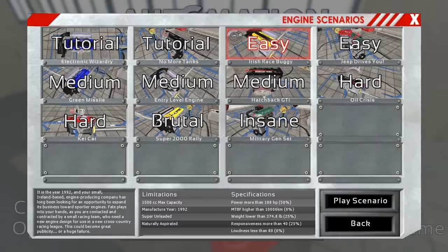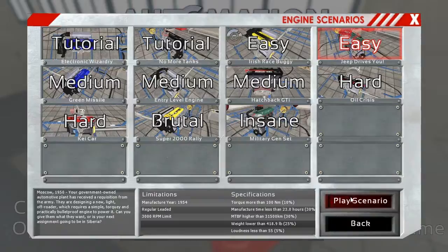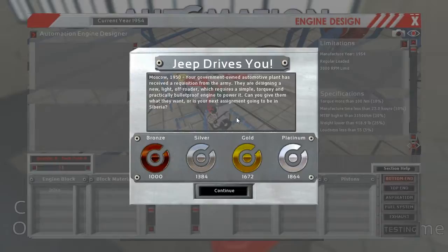I'm not gonna worry about going for gold or things like that — maybe later. Now we're gonna move to 'Jeep Drives U.' Moscow, 1950. Your government-owned automotive plant has received a requisition from the army. They're designing a new light off-roader which requires a simple, torquey, and practically bulletproof engine to power it. Can you give them what they want, or is your next assignment going to be in Siberia? Hopefully that's not the case.